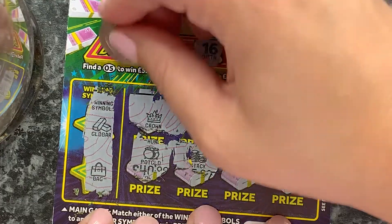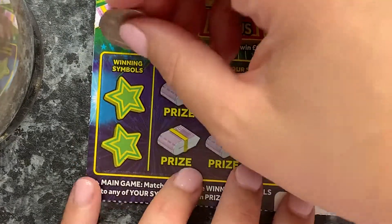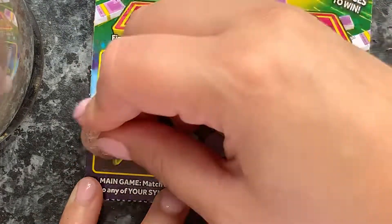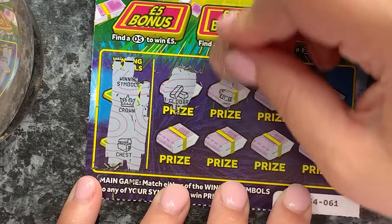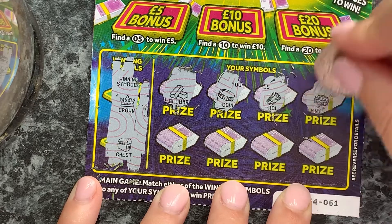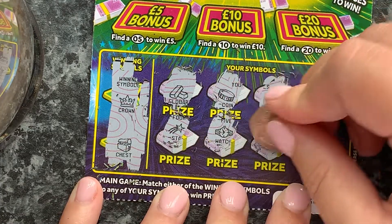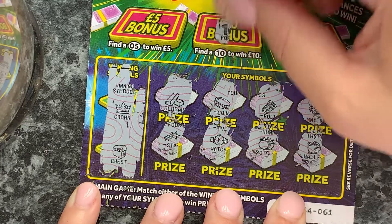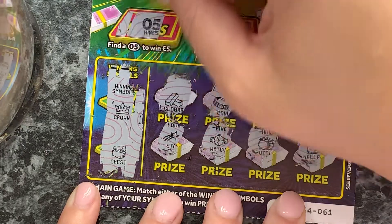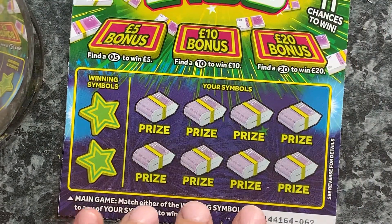No, no, no — we've got two cards left. Hopefully we get a save, otherwise this is another bust session, which I'm having quite a lot of lately. We've got crown and a chest, gold bar, coin roll, money tree, star, watch, pot of gold, wallet. Twenty? No. Ten? No. Five — oh, we got five! So that's half our money back for this session. Pleased with that — profit would be good, but half back is better than nothing, right?